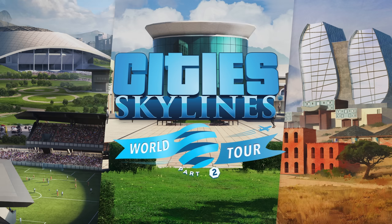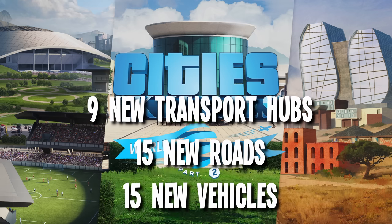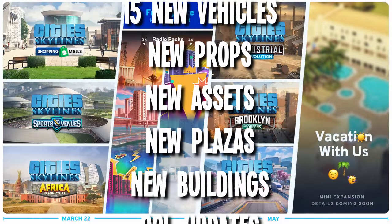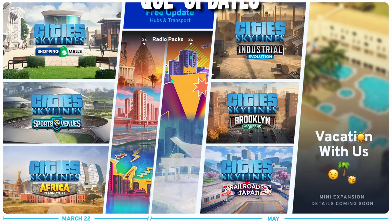First of all, we have the Hubs and Transport free update, which includes nine new transport hubs, 15 new roads, 15 new vehicles, along with many new props, new assets, new plazas, new buildings and some lovely quality of life updates.